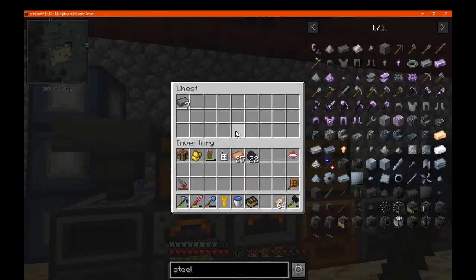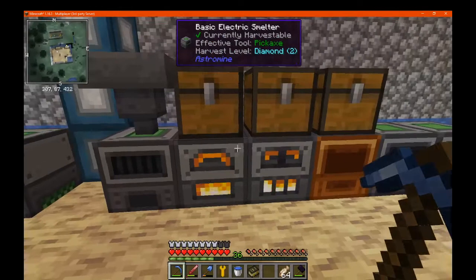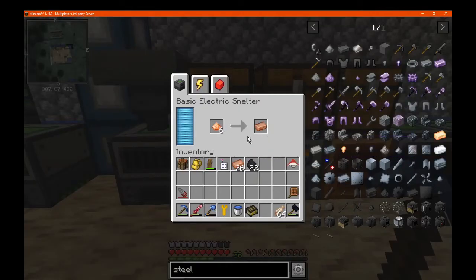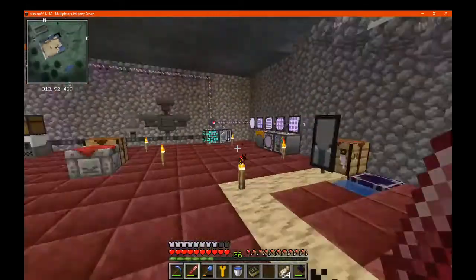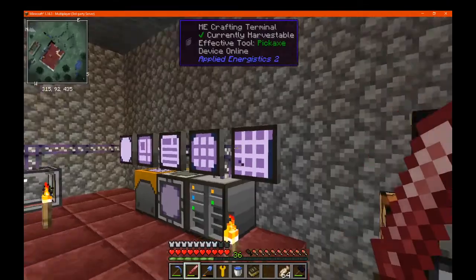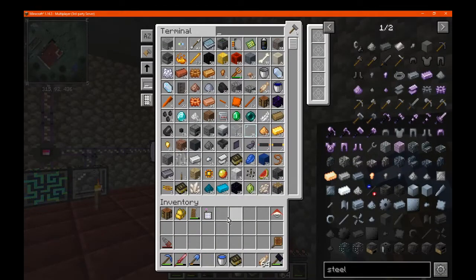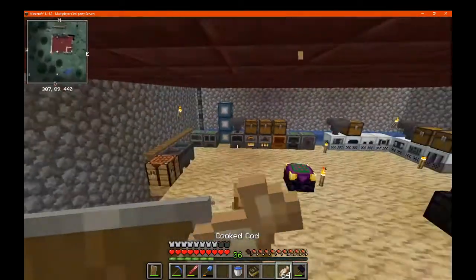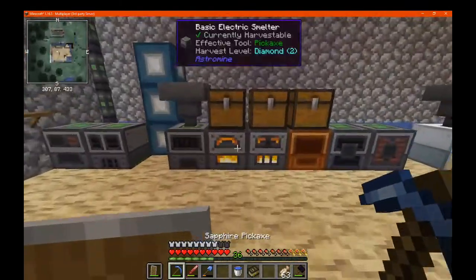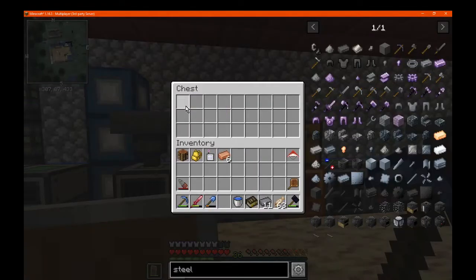We're waiting on steel, so that's fine. It's just not fun. Anyway, that's going to take a bit. We'll go mining real quick — I don't think I really need a wrench on me. I'll take this with us. I think I've got enough. I can skip double ingots technically now, can't I?